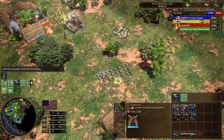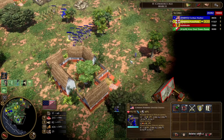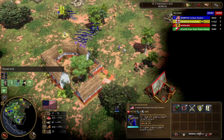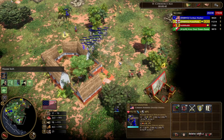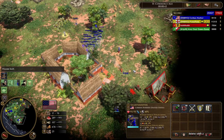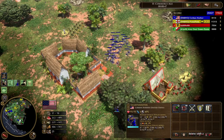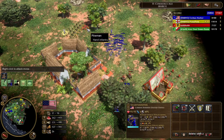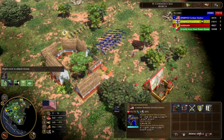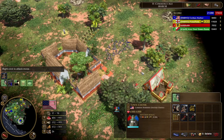Sharpshooters are not without weakness, however, and there is a reason you don't see USA players usually mass these in H2. They used to have a poor firing animation that prevented them from kiting, but that has since been fixed and they can now kite just as well as any other skirmisher. They also only have 95 HP in H2, which is a little on the low side even for skirmishers, and they need to be guarded by anti-cavalry units like regulars. Most notably, however, their biggest weakness is their very large cost.